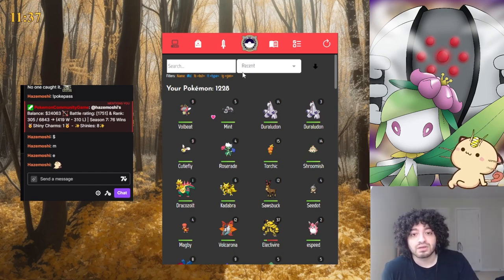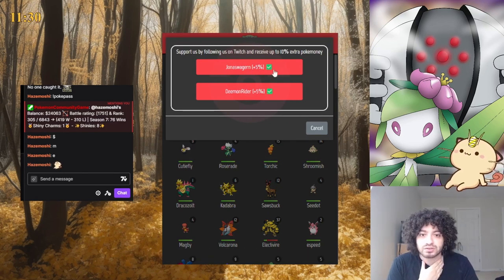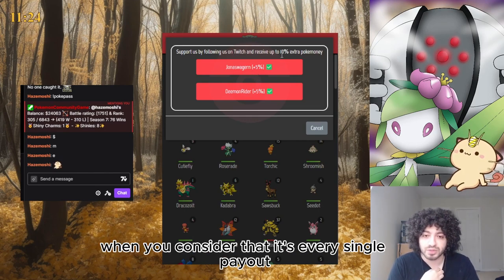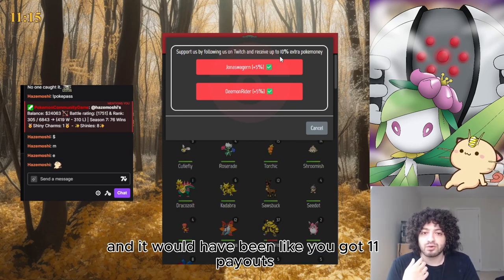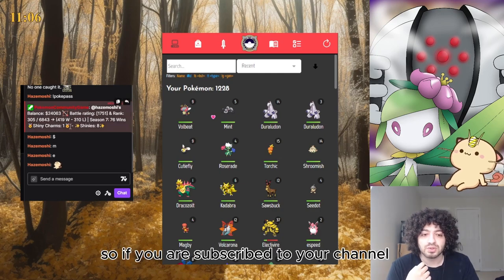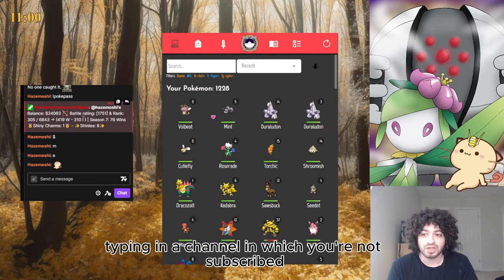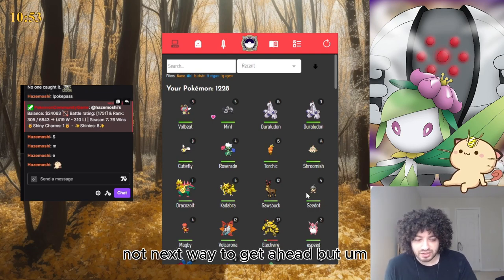You can earn more Pokémoney if you follow the creators of the game by pressing the PCG logo and following their channels. If you follow each of those channels you earn a bonus 5% Pokémoney for an extra 10% total - and that adds up when you consider it applies to every single payout. You also earn bonus Pokémoney for typing in a chat where you are subscribed.